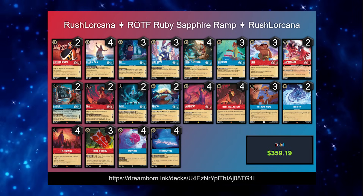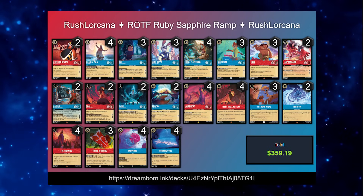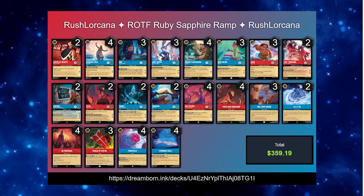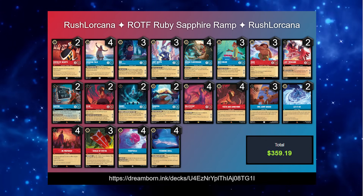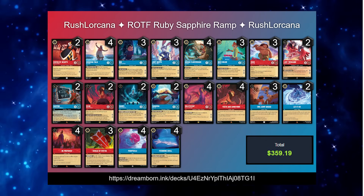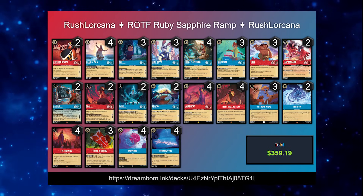A few prominent YouTubers have also released some deck lists on it, so I'm kind of mixing and matching based on what they have played. It's running a 60-card deck, primarily Sapphire with 36 to Ruby's 24 cards, and it's running 15 uninkables, which generally isn't too much of a problem given the fact that we have Fishbone Quill in the deck.